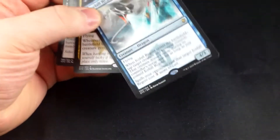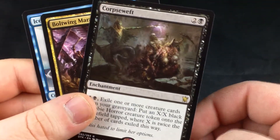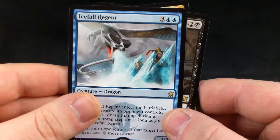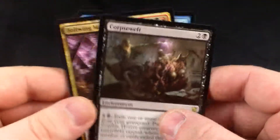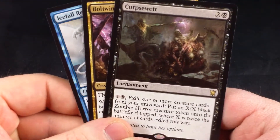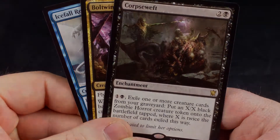We have a Swamp and a tip card. Very cool token. Alright, the rares we opened, in the order that we opened them, were Corpse Weft, Boltwing Marauder, and Icefall Regent. Very cool. Alright guys, that's it for this video. I hope you enjoyed it. Thanks for watching, and I'll see you again next time.